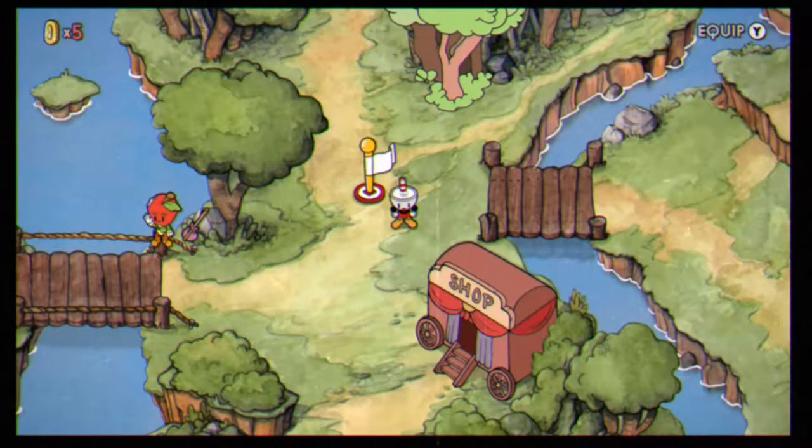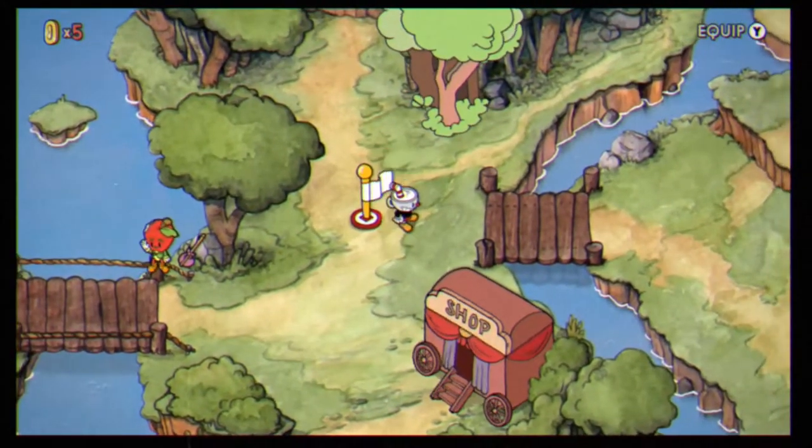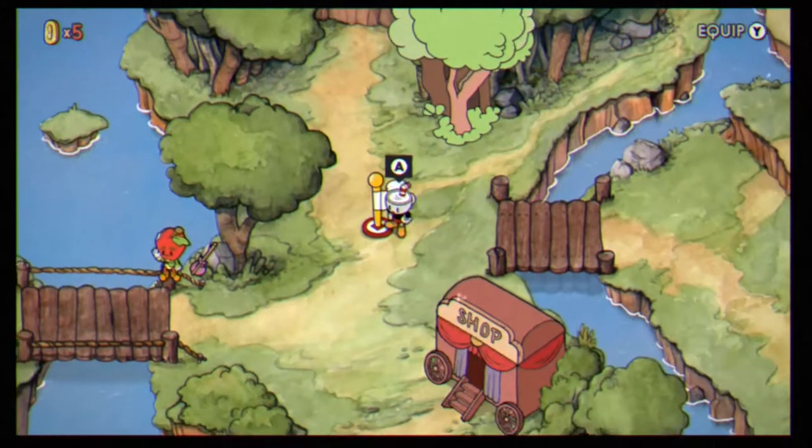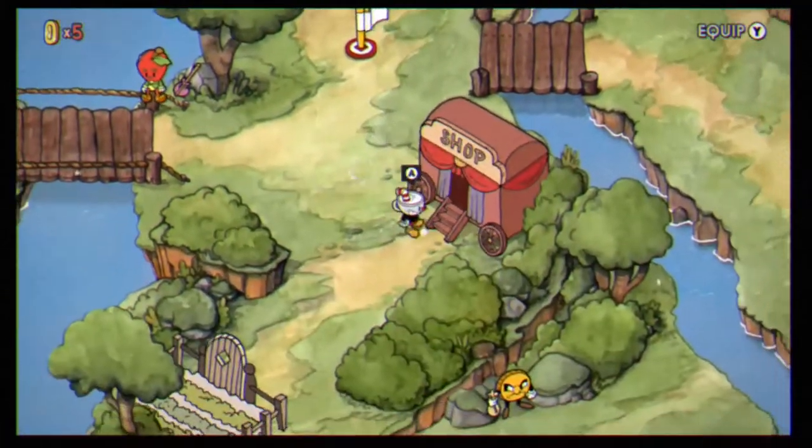Hi there and welcome to episode 2 of our complete Cuphead series. So you just made it through the Forest Follies run-and-gun and got five more coins from that, so we're gonna head back over to Pork Rind's Emporium before we take on Goopy LeGrand.